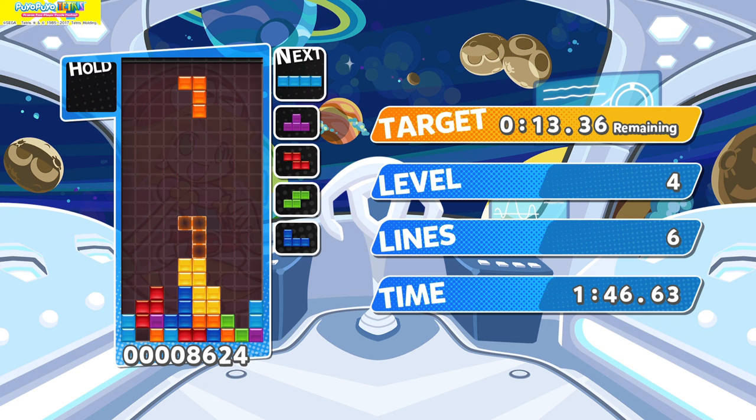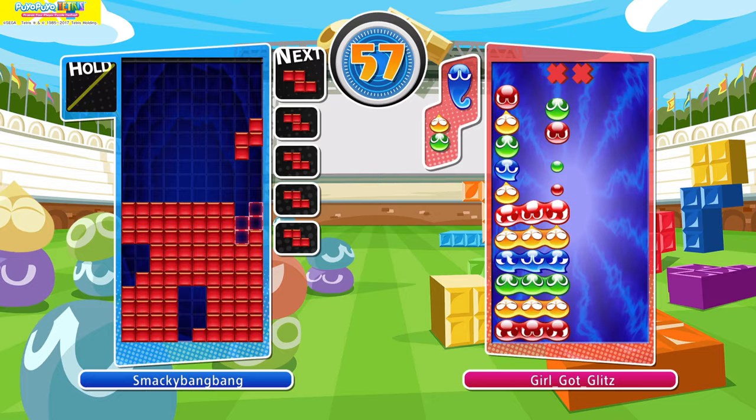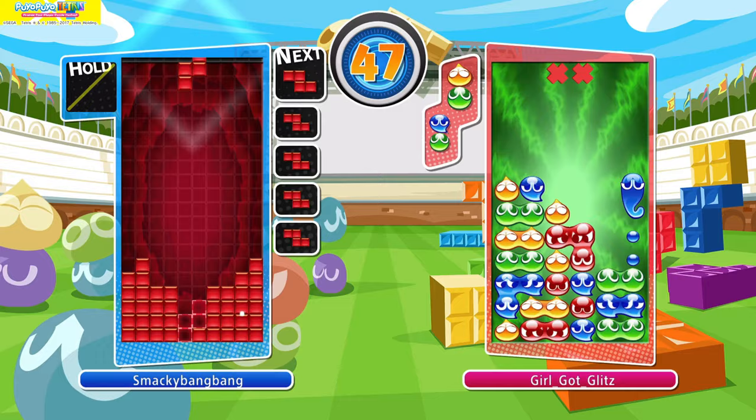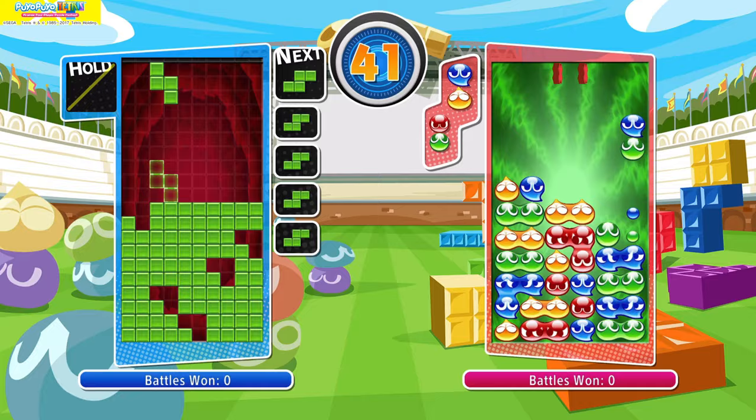Puyo Puyo Tetris is especially good at getting people involved who wouldn't normally consider themselves gamers, and you can strip it all back to the base versions of the games if that idiot your best friend is dating for some reason just doesn't get it. There is a 2020 sequel to the game available, but for what it really adds to the formula I'm not sure it's worth paying for the upgrade. Still, neither game should really break the bank these days, so take a look on your choice of digital store and you won't go wrong with either.